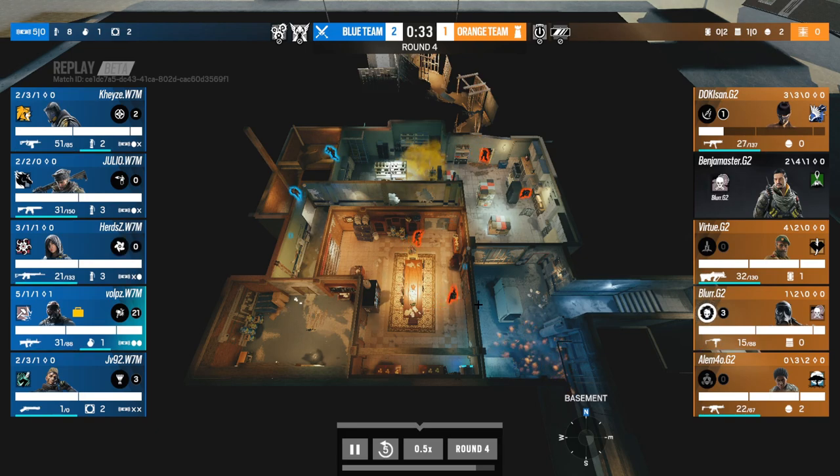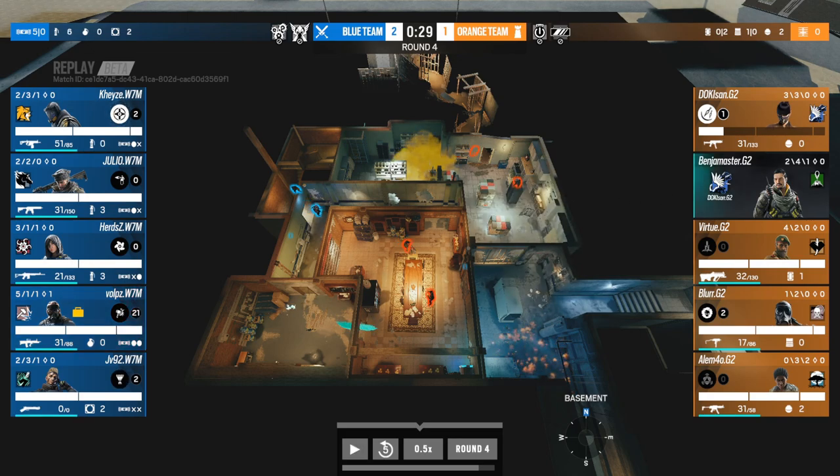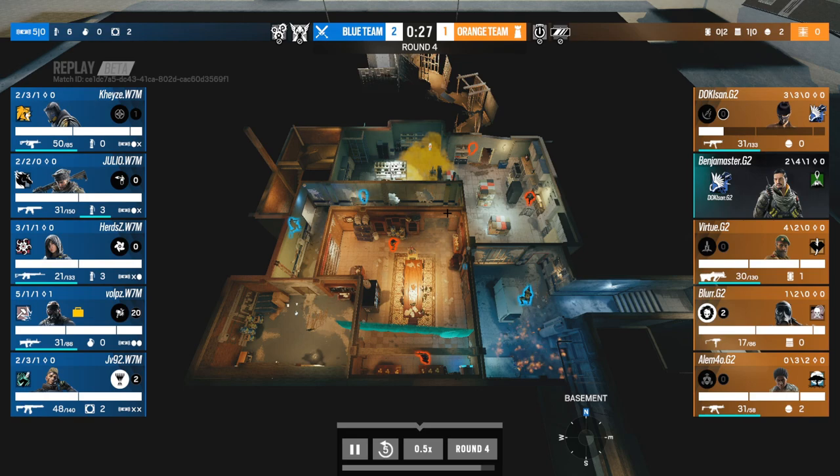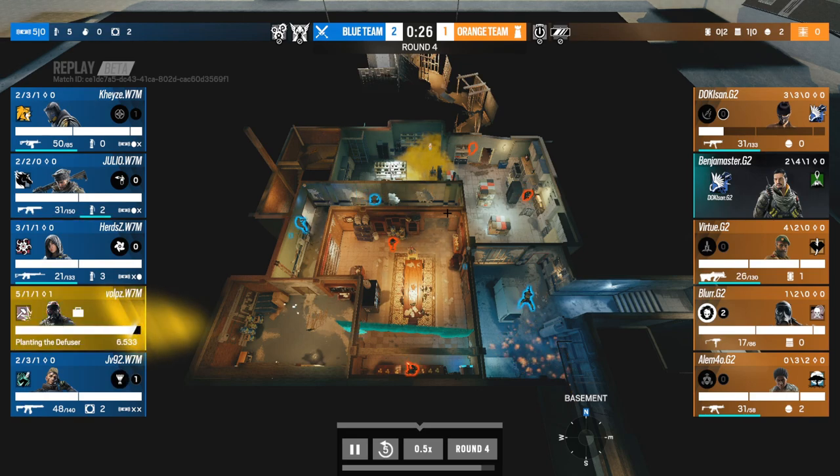JV throws the Scent light wall. KZ throws the flashbang from the hatch — you can see the flashbangs going off. The light wall comes out, Doki makes the play in. At the same time, a Church player makes a play in — he's flashed, he's flashed. Big opportunity and that is exactly what W7M exploit.